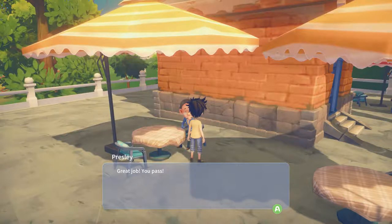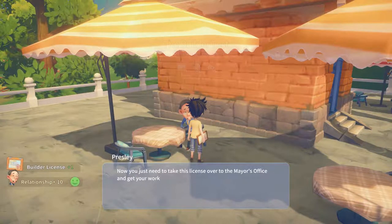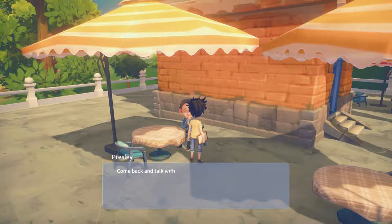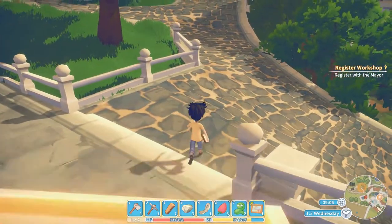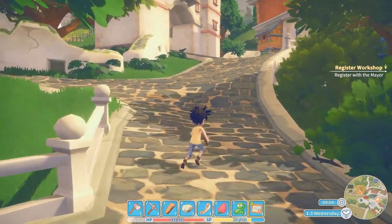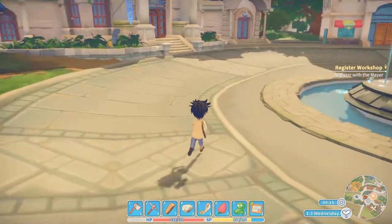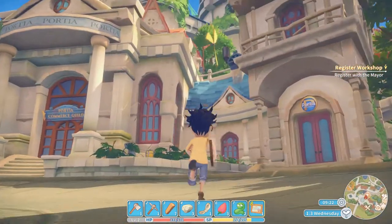Great job! This is your builder license - congratulations. Now you just need to take this license over to the mayor's office and get your workshop registered, after which you can start taking regular commissions. Come back and talk with me after you register. We got our builder's license and some relationship points from that quest. Let's head over to the mayor's office.